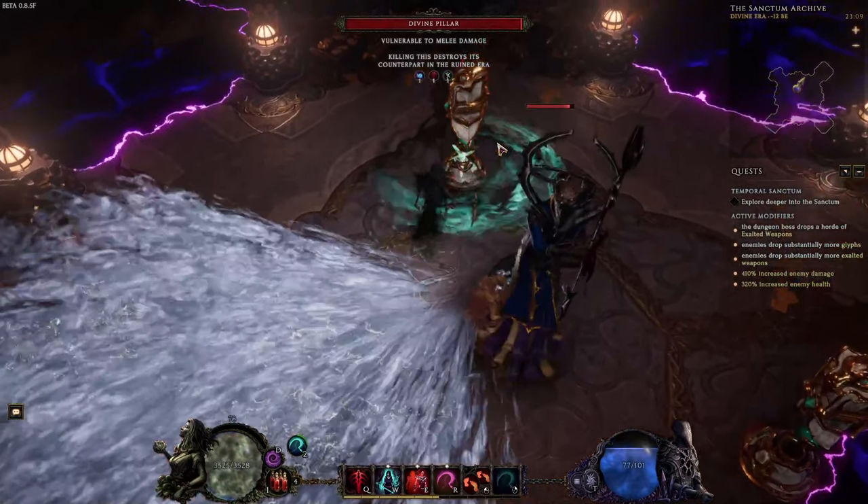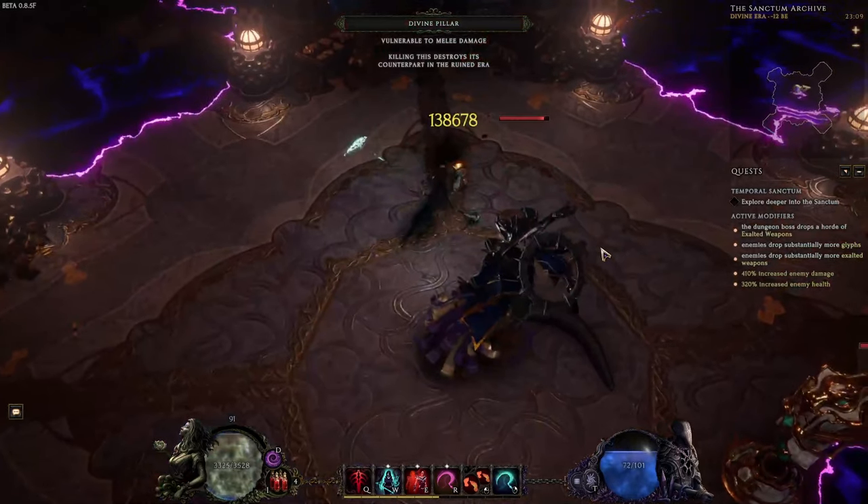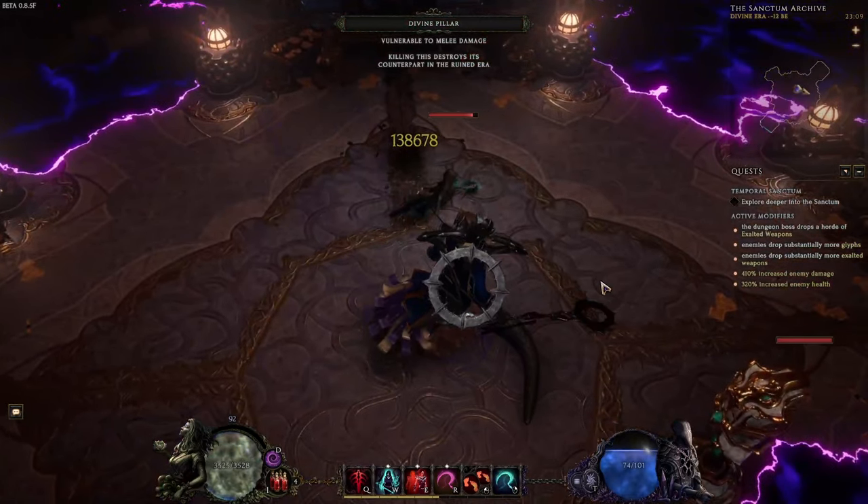This ability is often used by the boss when she follows you to another era and can overlap with the void puddle debuff that you want to drop at the edge of the arena.